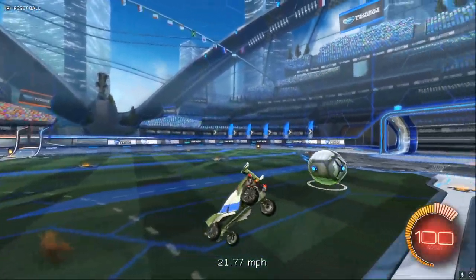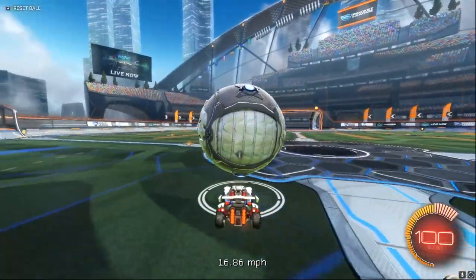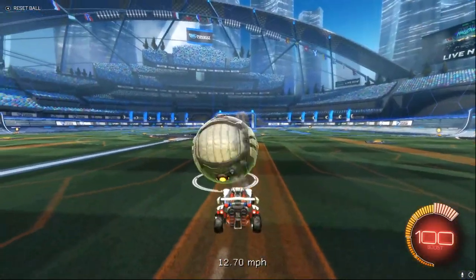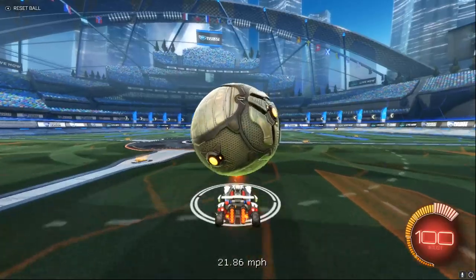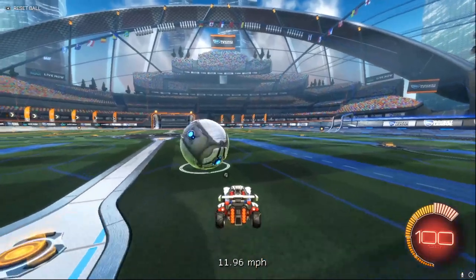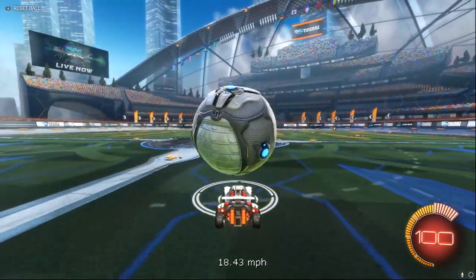For the wavedash version, you want to jump, air roll slightly either left or right, pull down power slide, and flip into the ground. Once you've landed, you can proceed to backflip with the ball. This is a very hard flick to pull off as it does require a lot of precision. As you can see, I can't do it.